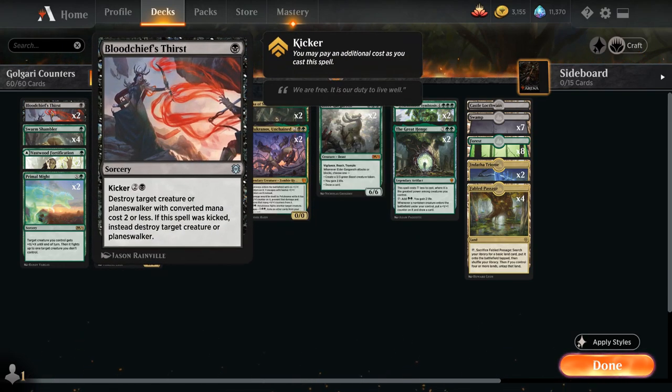At 1 mana we have 2 copies of Bloodchief's Thirst as cheap removal — destroying a creature or Planeswalker with converted mana cost 2 or less. We can also kick it for an additional 2 and a black, so for 4 mana total we destroy any creature or Planeswalker.